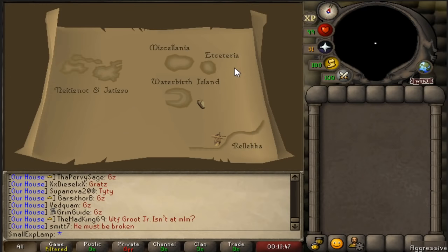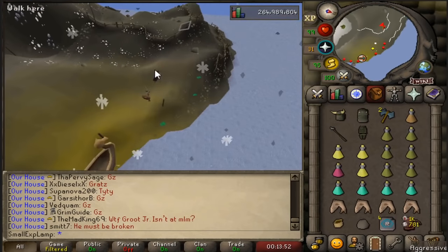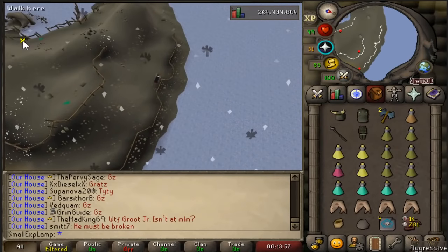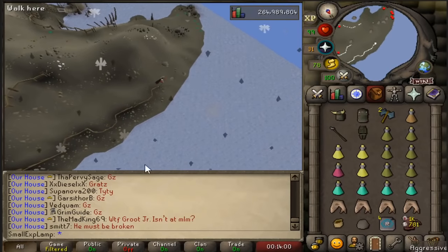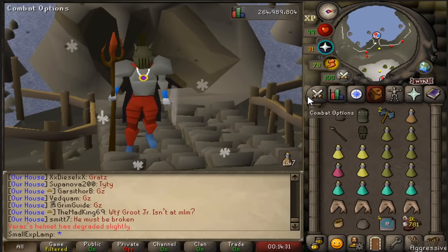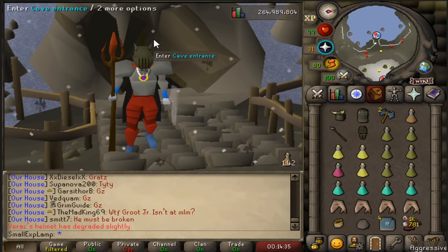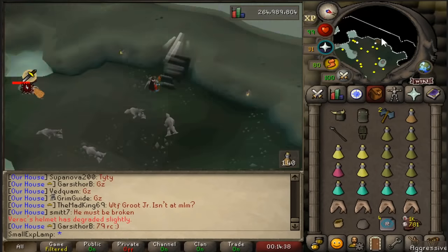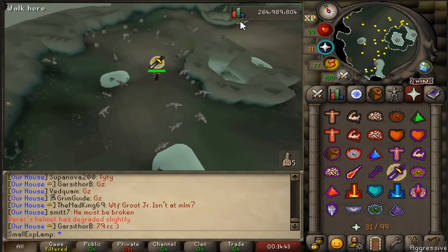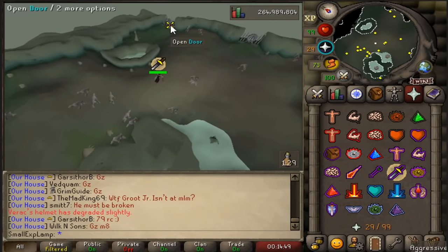Once you've made your way to the northwest side of Rellekka, travel through Jarvald to get on Waterbirth Island — a crescent-shaped isle. Make your way around the north side to the west and you'll see the cave entrance. Before entering, drink a Stamina dose; on a main account I eat an Anglerfish and drink a Stamina dose then sprint. Once inside, pray Melee and make your way east — I like going to the northeast side so I can keep Protect from Melee on without worrying about anything.